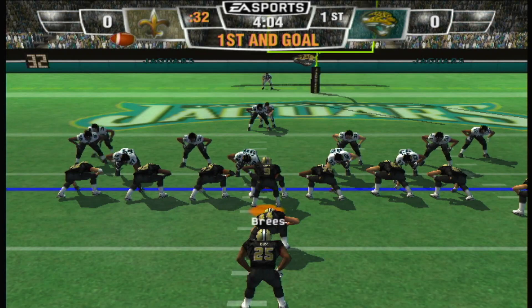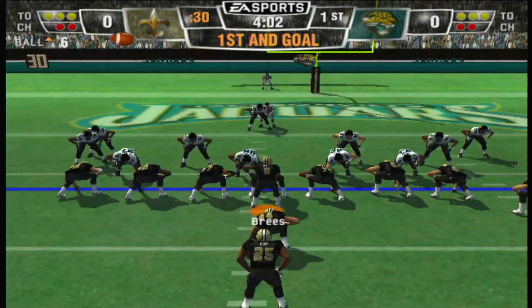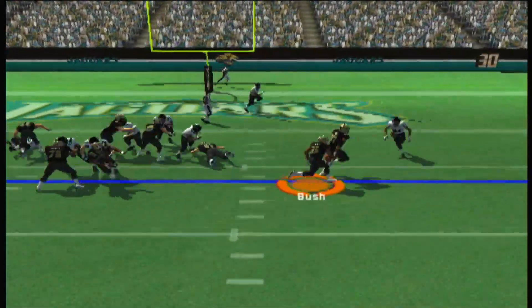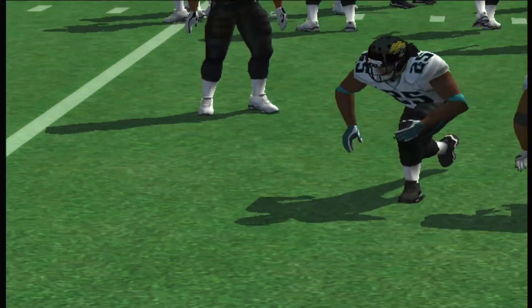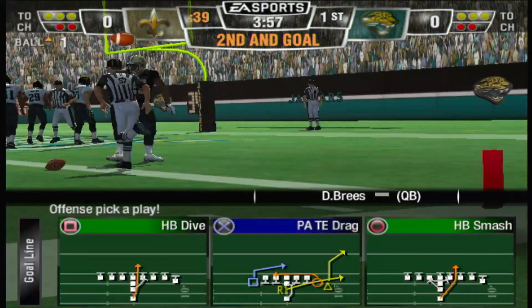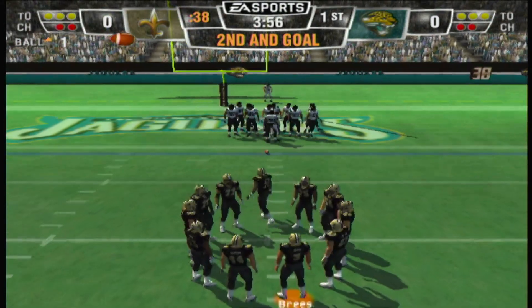The Jacksonville Jaguars line up in a four-three. The halfback with the carry — five-yard gain. Ball on the one-yard line.